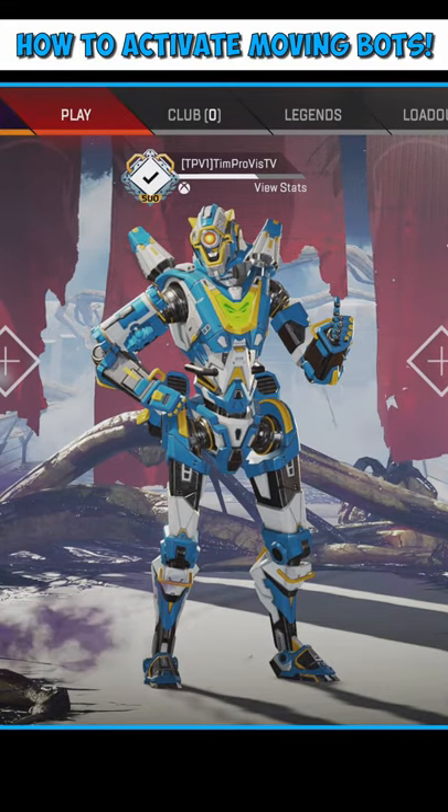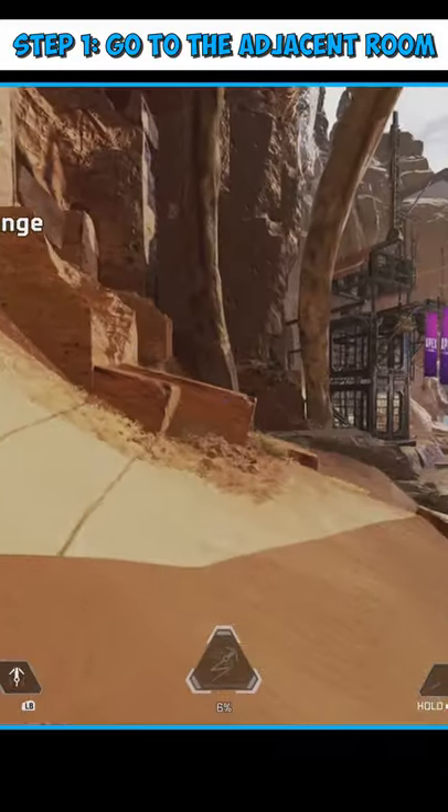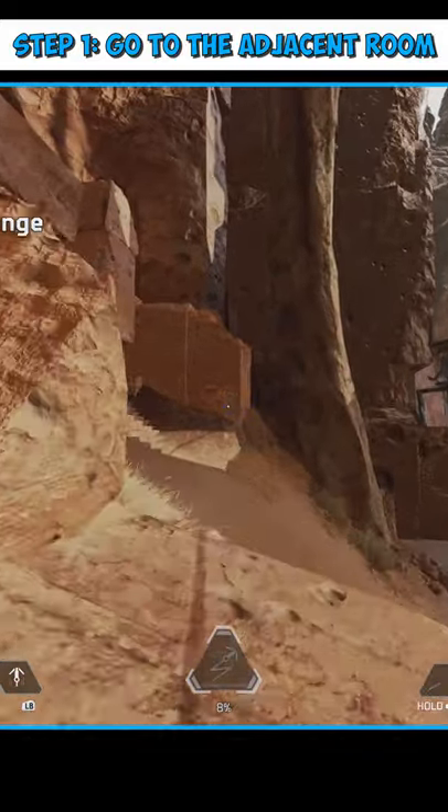How to activate the moving bots in Apex Legends. Step 1: queue up to the firing range. When you're loaded in, head to the room at the top of the hill on the opposite side of where you spawned.